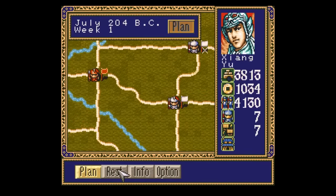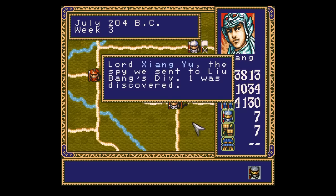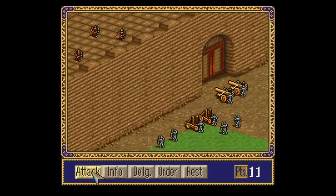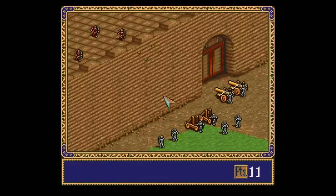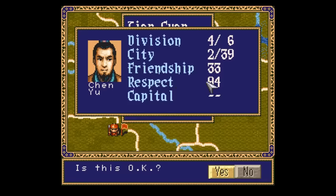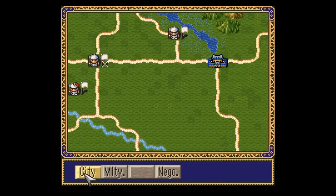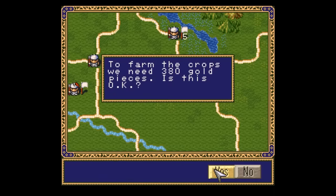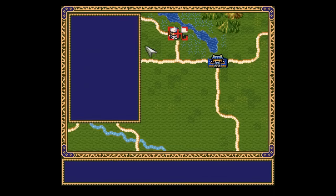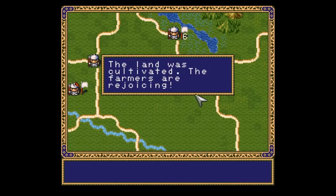Believe it or don't, the gameplay is kinda sorta different. There's a lot of the same old Koei stuff here — you still go back and forth between a planning phase and a moving phase, and there's a total of 39 different cities you can conquer that fall into categories of commercial, military, barrier, and capital cities. But things are at least arranged in a more player-friendly way. There's only four scenarios to complete, barely any city management, and cash flow isn't as big of a deal since gold is automatically paid to your generals. The game just isn't nearly as difficult as other Koei titles — a real effort went into making this one less complicated.